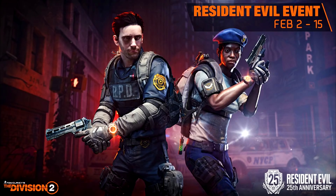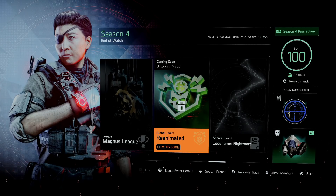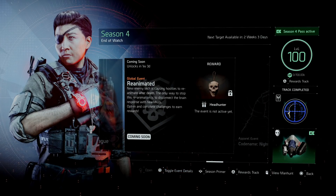There probably isn't going to be a game mode alongside this, but there is a global event starting at the same exact time as this apparel event called Reanimated. The description reads: 'New enemy tech is causing hostiles to reanimate after death. The only way to stop the reanimation is to disconnect the brain response with headshots. Opt in and complete challenges to earn rewards.' So that gives you the whole zombie feel — you have to get headshots to kill the enemy; if you don't, they will reanimate and come chasing you down.